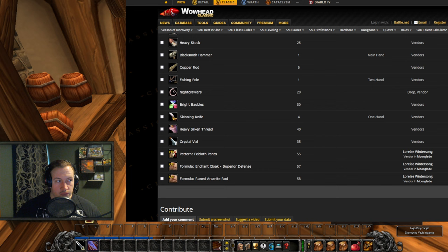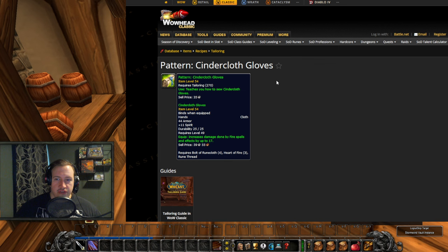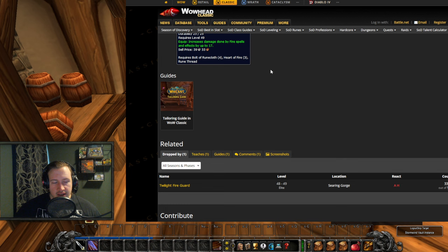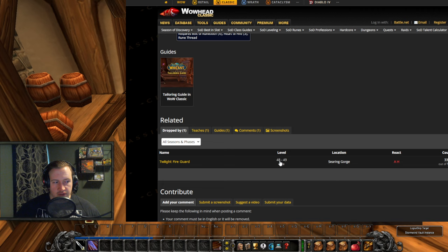We also have the Pattern for the Cindercloth Gloves — 11 spirit but also 17 fire spell damage, level 49. This one is probably not going to be full-bis, but depending on loot from the new raid and revamped dungeons, 17 fire spell damage could at least be pre-bis or a very good alternative people can buy on the Auction House. It requires 3 Heart of Fires, 4 Bolt of Runecloth, and 1 Rune Thread. It's dropped by the Twilight Fire Guards in Searing Gorge — level 48-49 Elites, which can probably be soloed by most people at level 50.